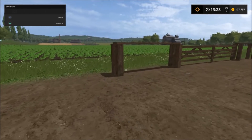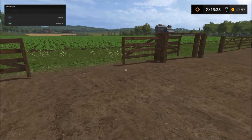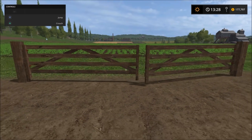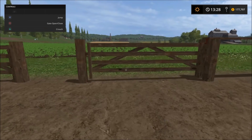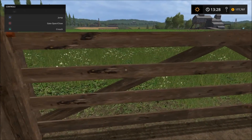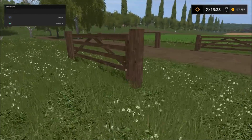Then we have the Wooden Gates. Let's see how that opens — it slides, that's pretty cool. These are unlike our normal gates — these are automatic gates, you just press once and they open. This one slides to the right, this one slides to the left, and I believe this is a small one.